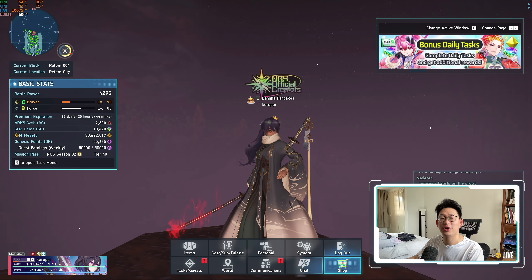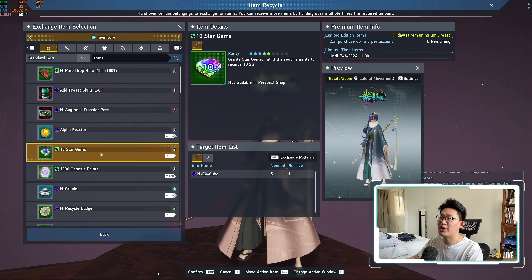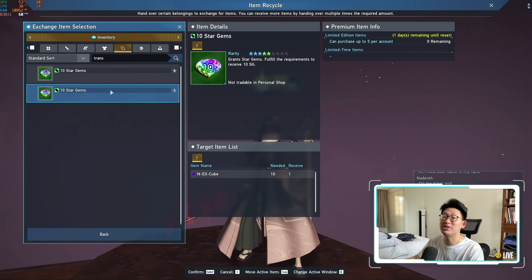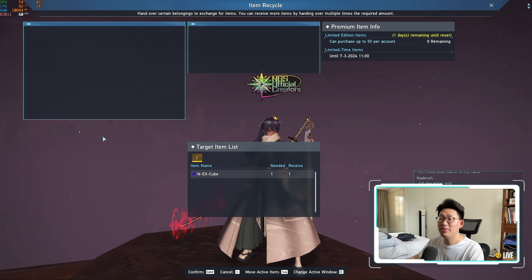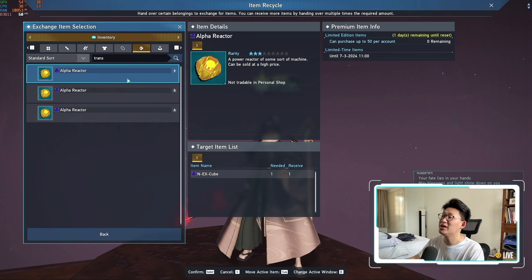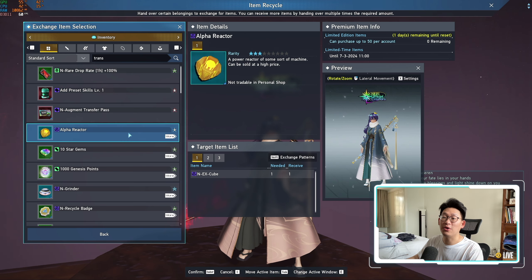One of the main reasons why a lot of people have been asking where to get a bunch of these NEX cubes is because of the current event. When you go to item recycle and then to star gems, you can actually exchange for a hundred star gems every single week. The problem is you need 75 NEX cubes to get those hundred star gems every single week. And on top of that, if you want the alpha reactors where you can get another 350,000 meseta every single week, you're going to need an additional 150 NEX cubes.